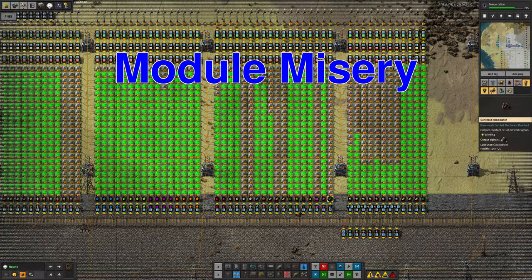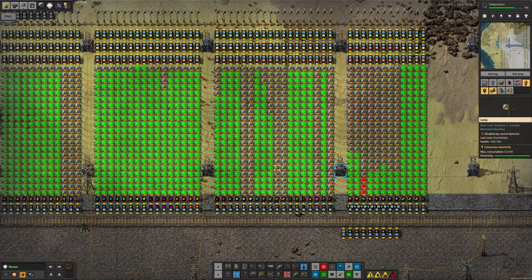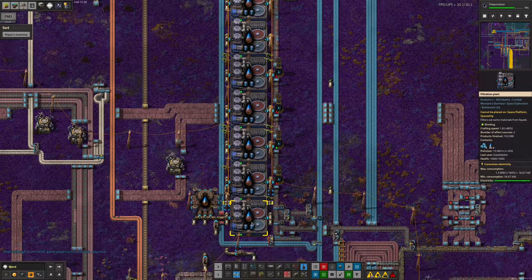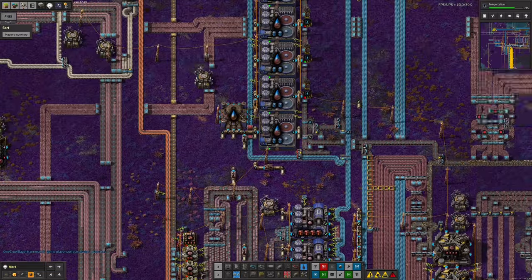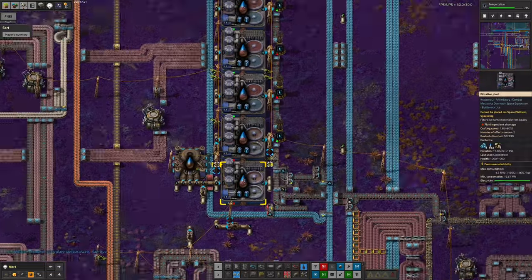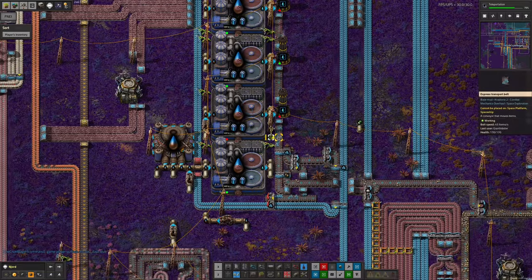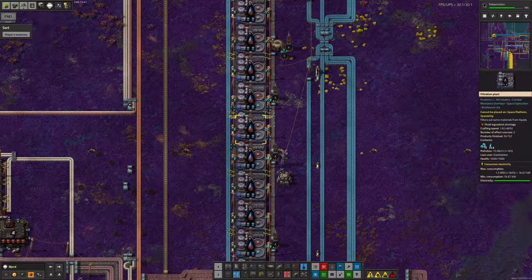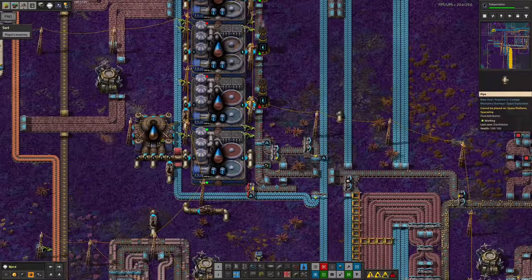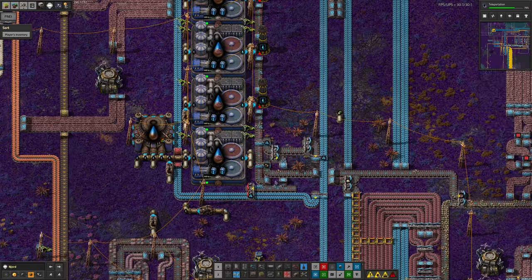The other big shortage — ignoring Naquium because that feels like a special case — is the Holmium over here. Tristan's been doing a bit of work on that, both in the game and behind the scenes. Previously, the Holmium production was struggling because we had too much dirty Holmium water — this tank was completely full, and all the machines down here were sad because they couldn't get rid of the dirty Holmium water fast enough. The reason was that this belt was completely full — we didn't have enough capacity because we were only using one side of it. Now that it's been upgraded to use both sides, it's cleared out the backlog and we have plenty of processing available.